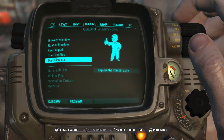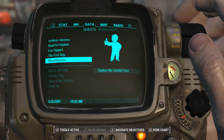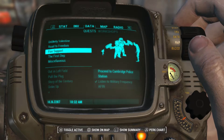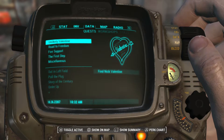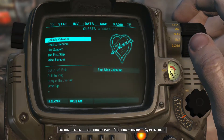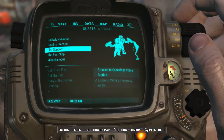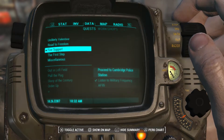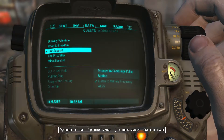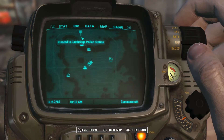I kind of want to go explore the Combat Zone, but another part of me doesn't want to — for one thing there's going to be a lot of raiders there, and also that's basically where we get another companion, but I don't want to do that right now. So instead what I'm going to do is Fire Support.